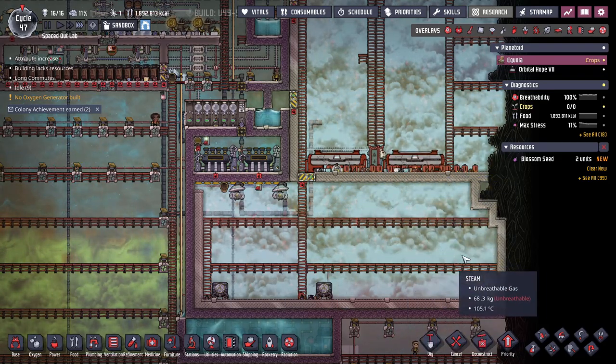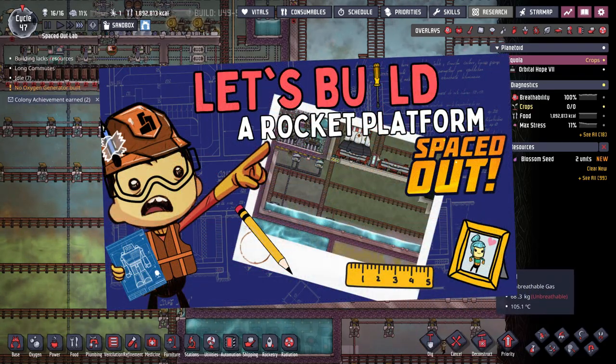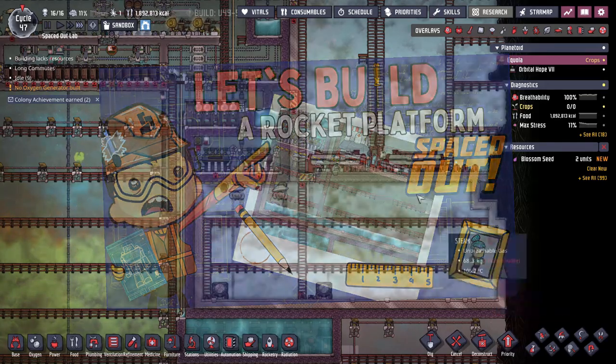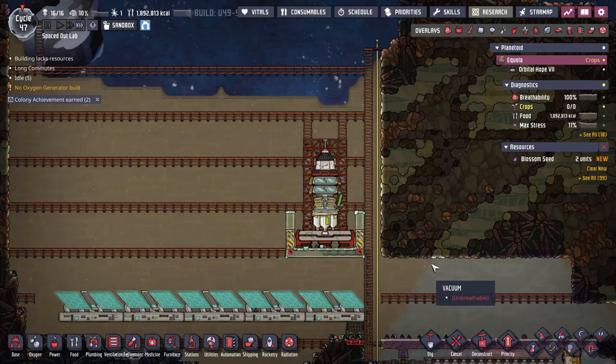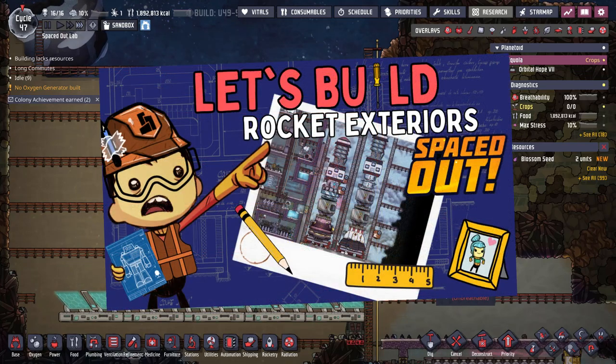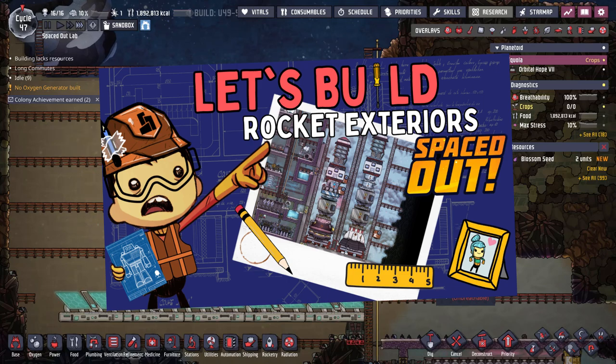Rocket platforms here, which we've covered. If you haven't watched that video, you're definitely going to want to check that out. And rocket exteriors — this is one of them that we're going to be starting with in this video. If you haven't watched the exteriors video to talk about how to build all those, which I'm not going to go into too much detail in this one, you can check it out here.